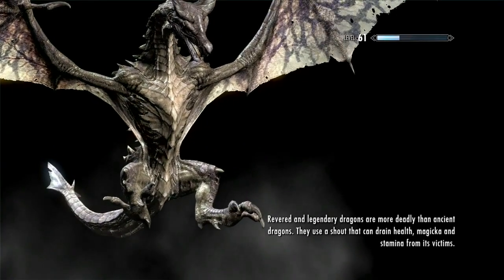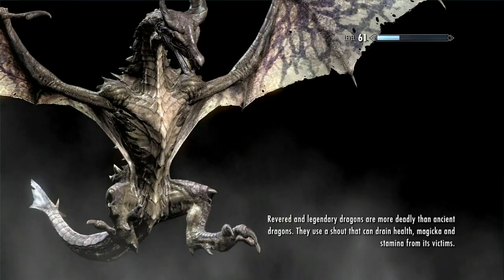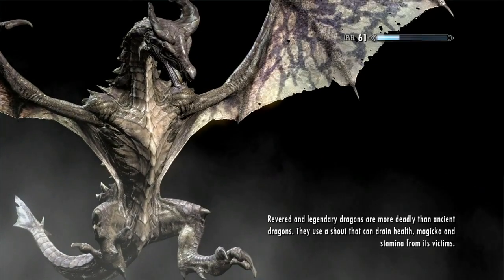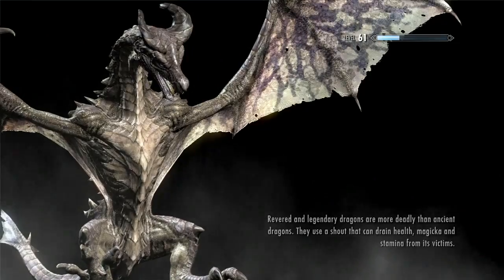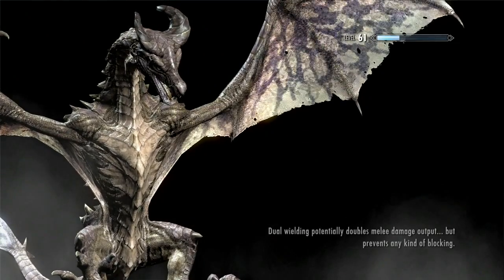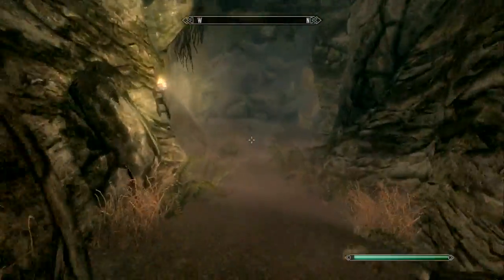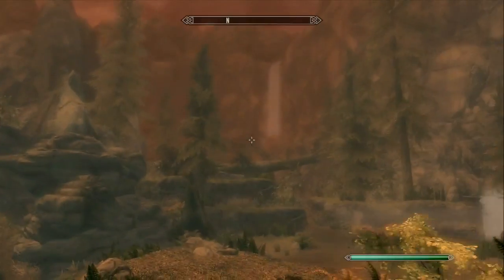Now this has to do with the Ill Met by Moonlight quest, like I said, which is a Daedric quest for Hircine — I'm not sure how to pronounce it, I think it's Hircine. I've already done that quest, so I've already been here, which is a Skyrim's New Treasures first — usually it's places I haven't been. But there's a unique weapon I haven't gotten, so we're going to try and retrieve it, because I want all the unique weapons in this entire game.